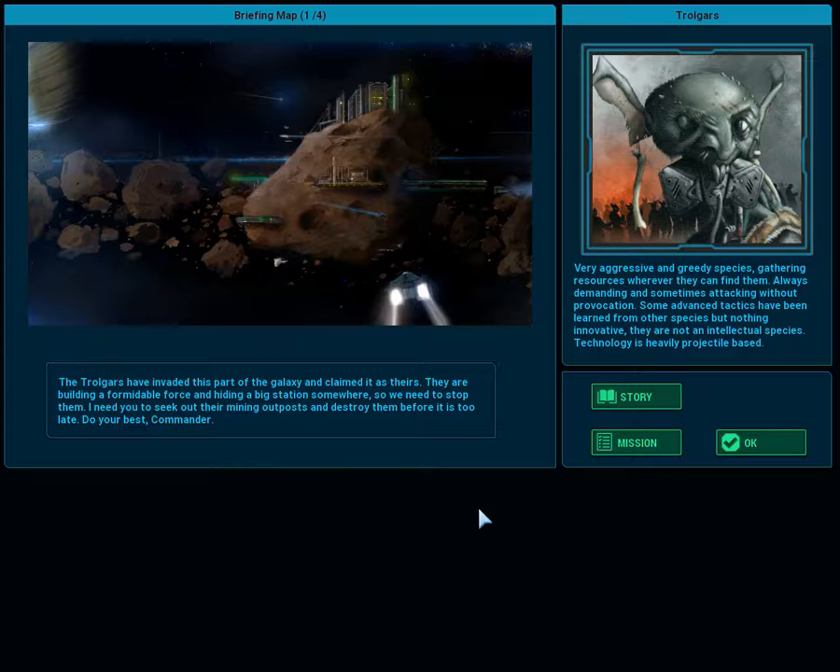In this specific story set, we're going against the Trollgars — a very aggressive and greedy species gathering resources wherever they can find them, always demanding and sometimes attacking without provocation. Some advanced tactics have been learned from other species, but nothing innovative; they are not an intellectual species and technology is heavily projectile-based. The Trollgars have invaded this part of the galaxy and we need to seek out their mining outposts and destroy them before it's too late.